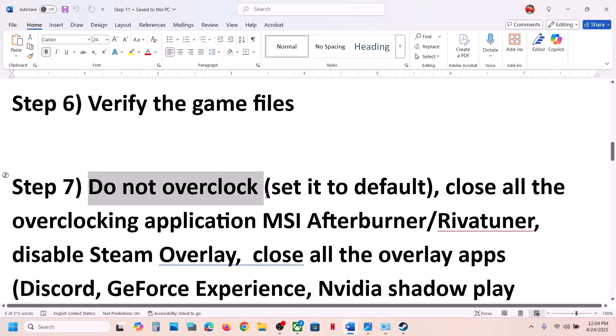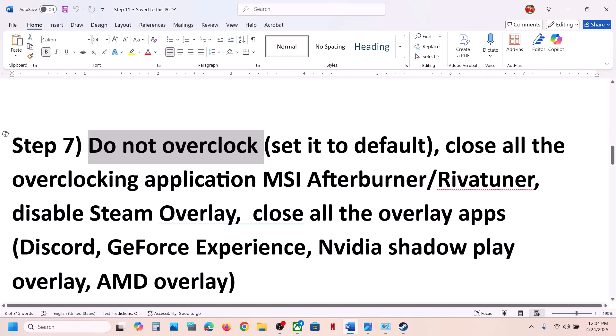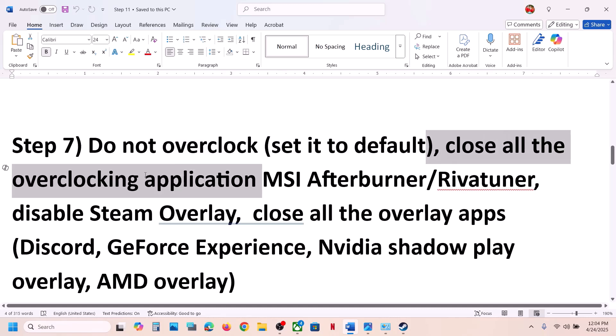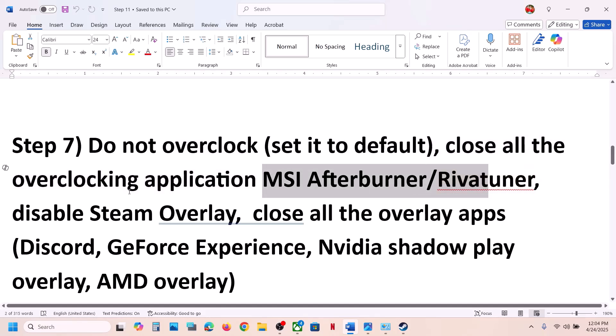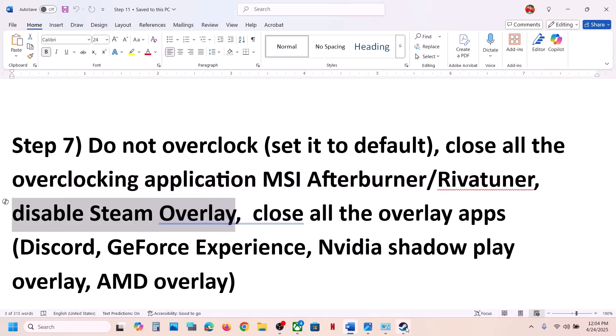The next step is to remove any overclock. If you have overclocked your computer, set it back to default. Close all overclocking applications like MSI Afterburner or RivaTuner if they are running.